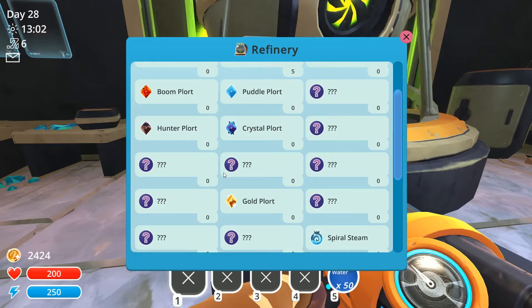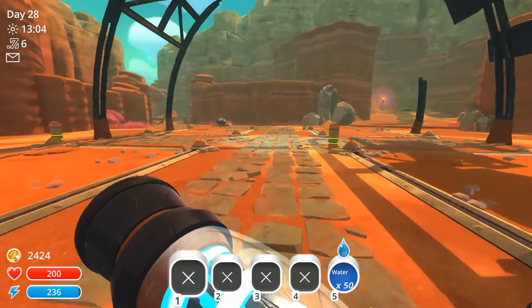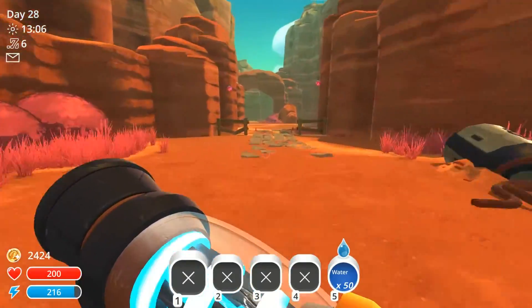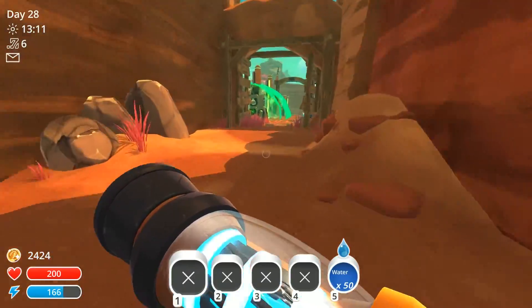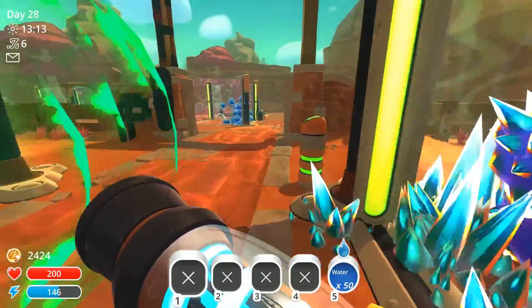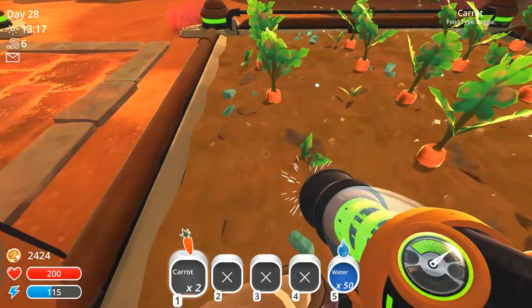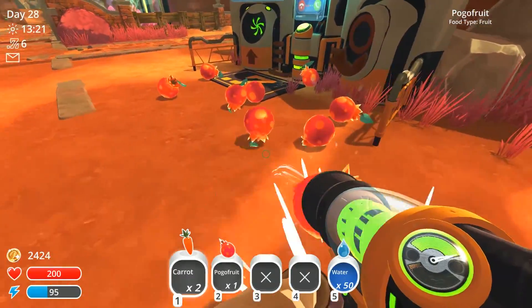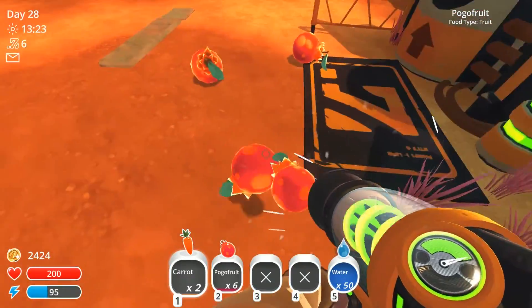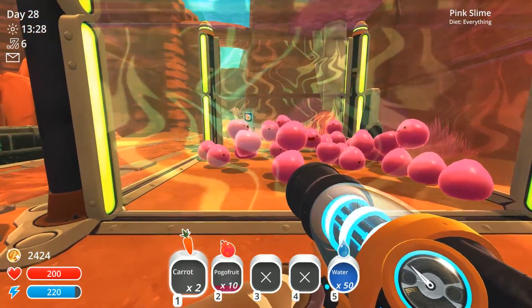So this is what I've collected so far. I did manage to find off-camera a gold plort, which I was really excited about. I only had a couple of seconds while I was feeding my slimes, and I shot a carrot at it, and it ate it then disappeared. So it might be a good idea to take a couple of carrots with me just in case. And it came from one of those pink golden slimes.